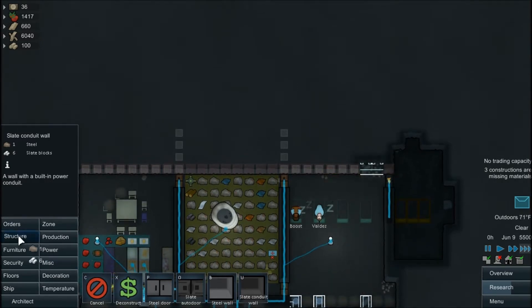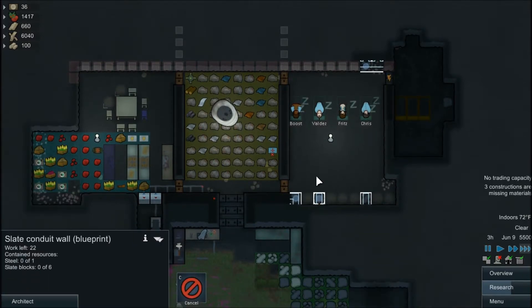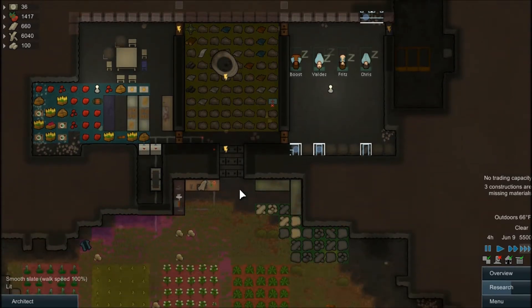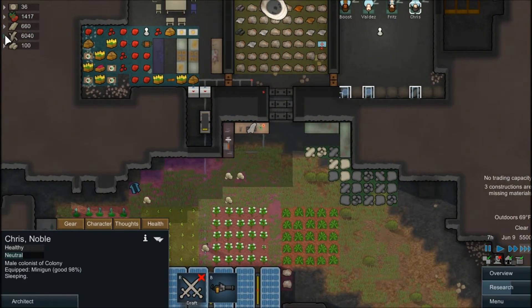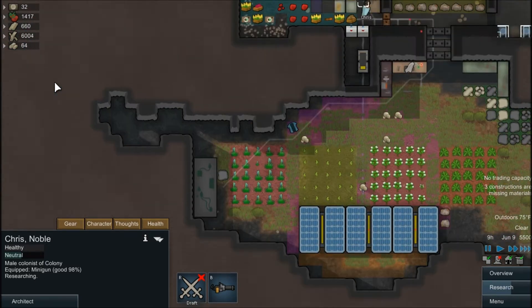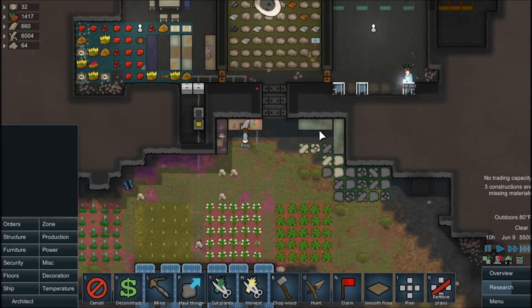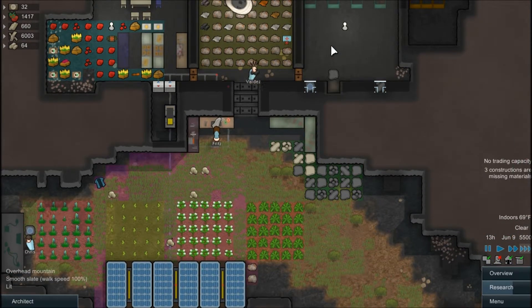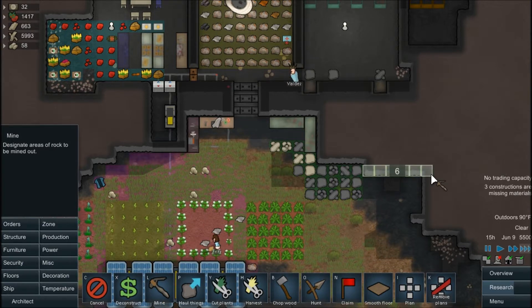What's more entertaining than me saying what I'm going to build in a certain place? Not much that I can think of. We need more power, which means we need a geothermal generator, which means that Chris needs to hurry up and research it so we can build it. We have a fair bit of metal — 4000 metal, that's crazy. There's a roof over it. More of these guys — sure, why not. I'm gonna go ahead and do that.